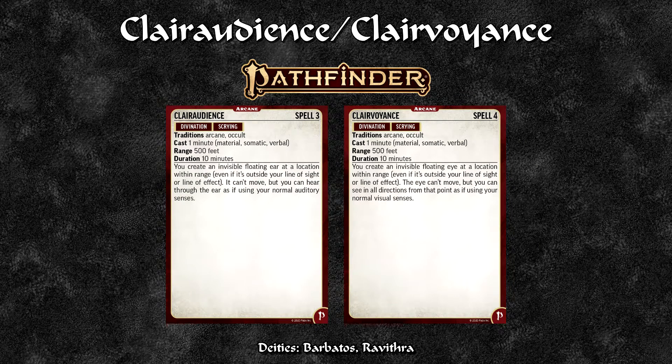For Pathfinder, Clairvoyance is split into two separate spells: Clairaudience and Clairvoyance. Clairaudience is a 3rd level spell available to arcane and occult practitioners, casting time 1 minute, somatic, material and verbal components, range 500 feet, duration 10 minutes without concentration — you create an invisible floating ear at the location and can hear through it. Clairvoyance is a 4th level spell also for arcane and occult practitioners, casting time 1 minute, material, somatic and verbal components, range 500 feet, duration 10 minutes — you create an invisible floating eye and can see in all directions from that point. This is also available through two separate deities.